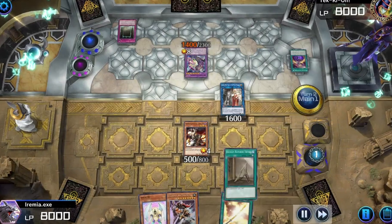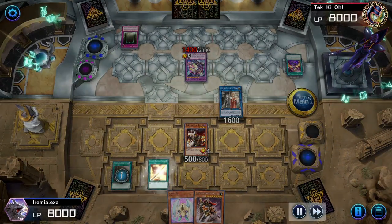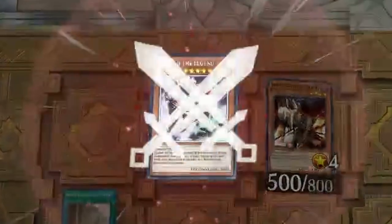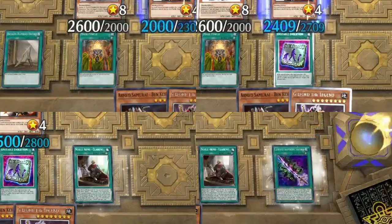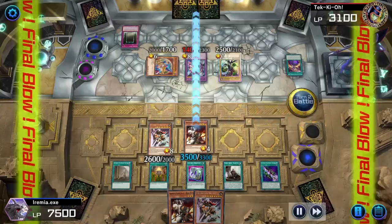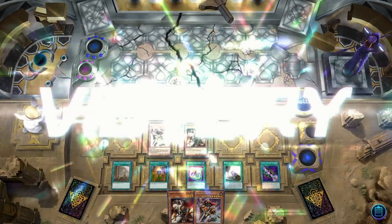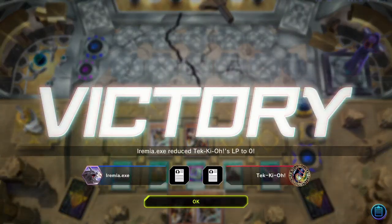We can also grab another Bamboo Sword, so we might as well dig for more interaction. A second Ben K and Guilford. Well, we already had the combo, so... you are already dead. You can summon all the monsters you want to, opponent — it doesn't really matter if we're attacking you directly. Game 3!